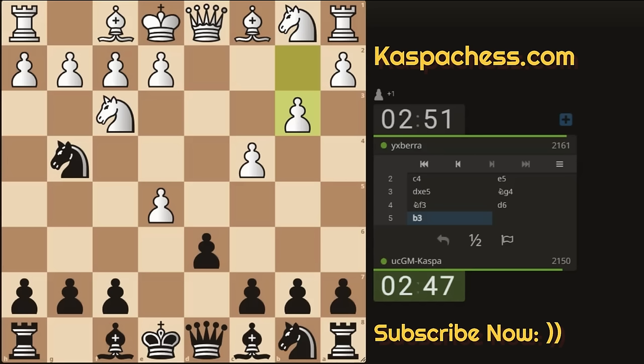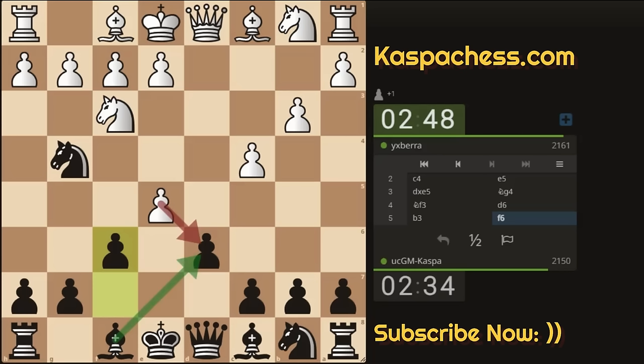We see pawn to b3. I'm waiting for white to play h3, so let me give him one more chance to make a mistake by going pawn to f6 first. Because f6 will kind of force white to take on d6, which is what I want. After e-takes-d6 I'm going to take back with my dark-squared bishop, and this will probably turn into the Tennison if white plays bishop b2.